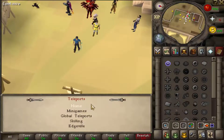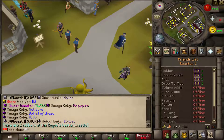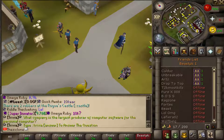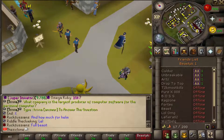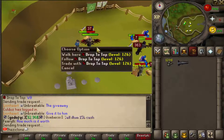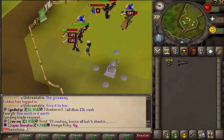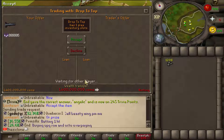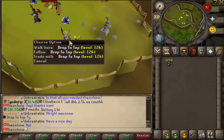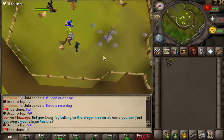Before I end the video, I'm going to give the winner of the Illuminescence drop — it goes to Drop To Top, the second commenter on the video. I did a random number generator between one and six. Not many people commented because not many people watched it. Remember to watch every video because you have a chance to win an item. Congratulations to Drop To Top — you won the Illuminescence giveaway! There you go, congratulations. I'll see you guys in the next one, peace out!